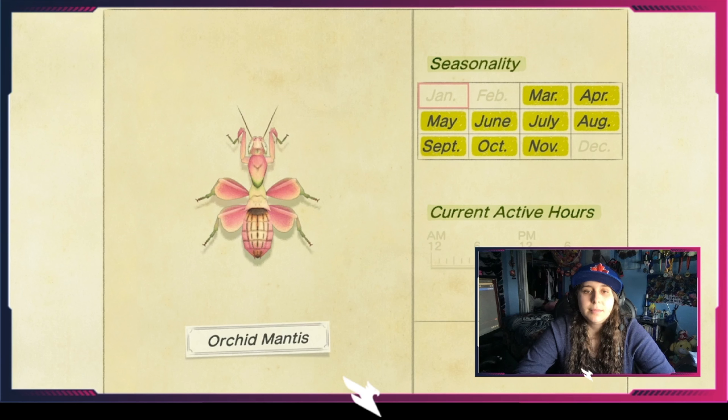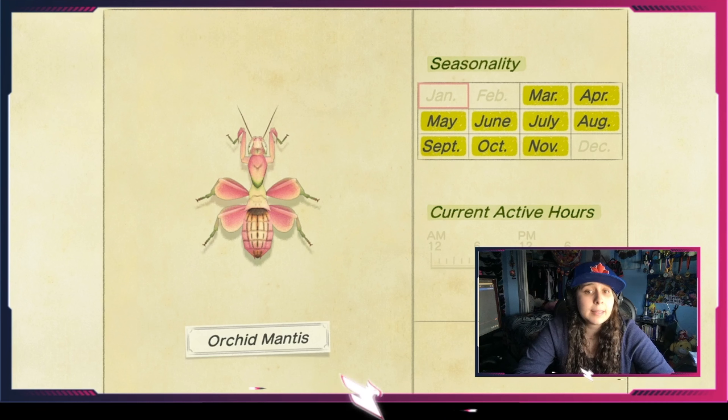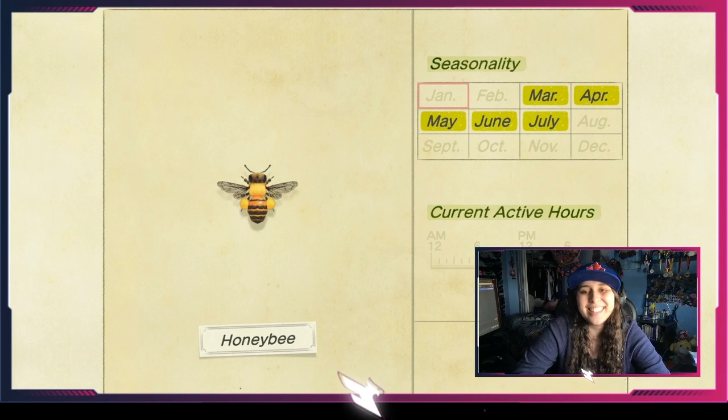The atlas moth comes out from April all the way to the end of September. It's only found on trees — it spawns on trees, is massively big, looks like it's staring into your soul, and is only out at nighttime starting from 7 p.m. The Madagascan sunset moth is available from April all the way till September, but only during sunset, so it's very strict timing — don't miss your window.